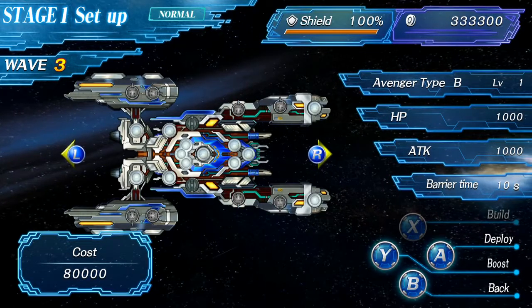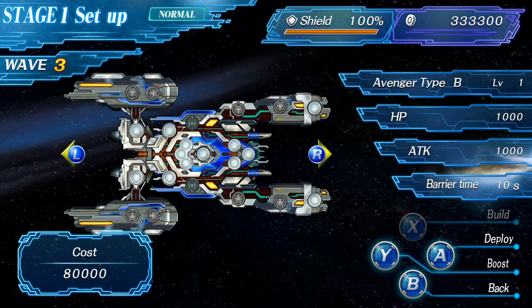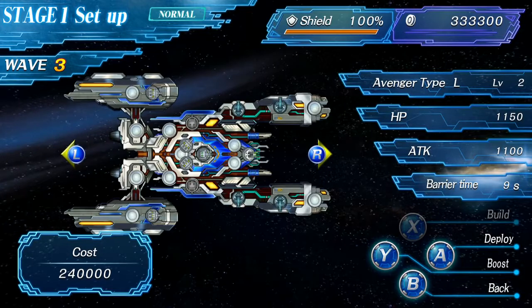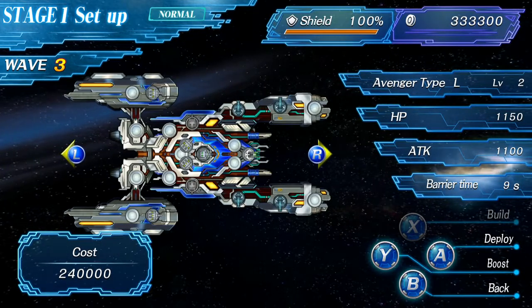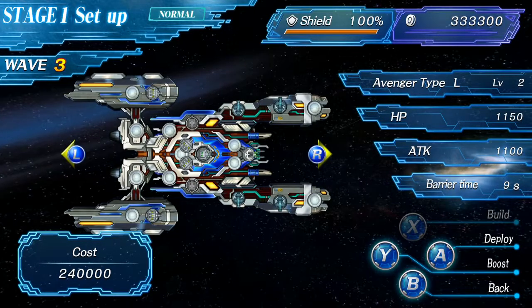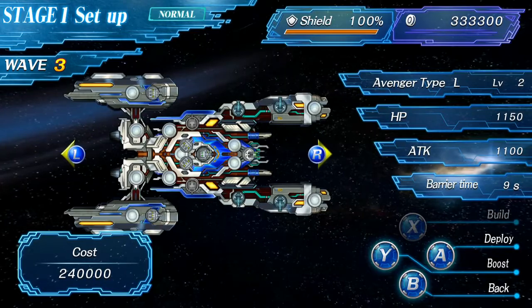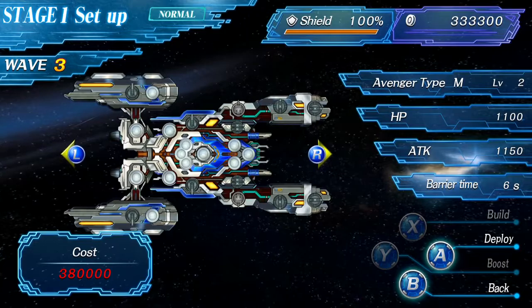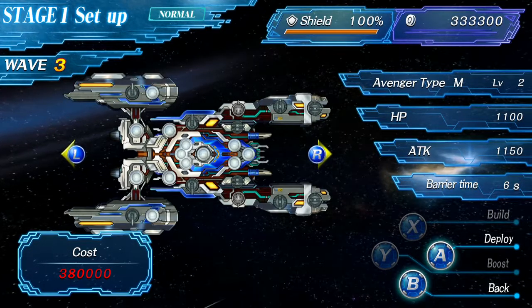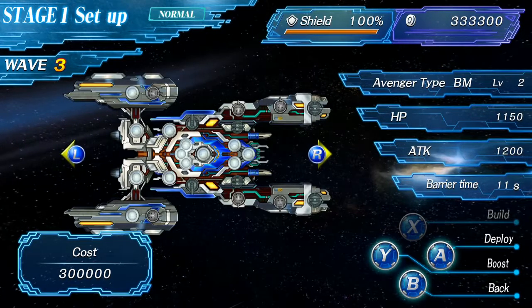There are seven ship types total. We start with the weakest, the Type B — the bullet type. After completing each stage, you unlock a new Avenger type for every stage you complete throughout the game, for a total of seven different variations. The second is the Type L, which fires lasers. The third is the Type M, which focuses on missiles. Then we start getting combinations: the Type BM, which fires bullets and missiles.